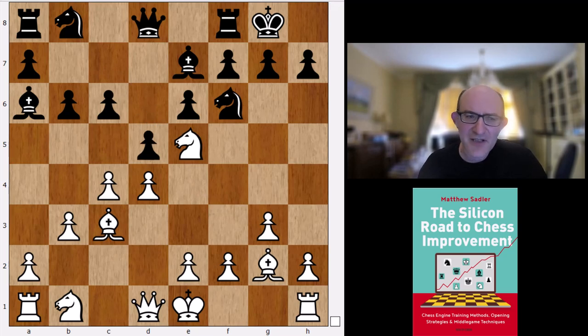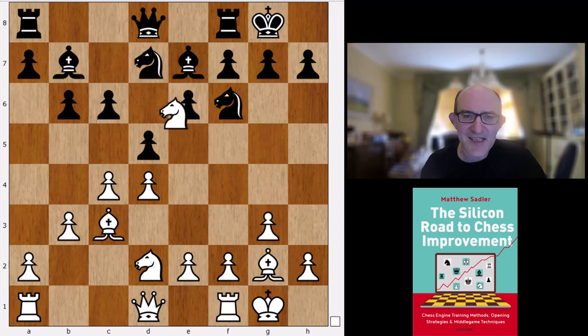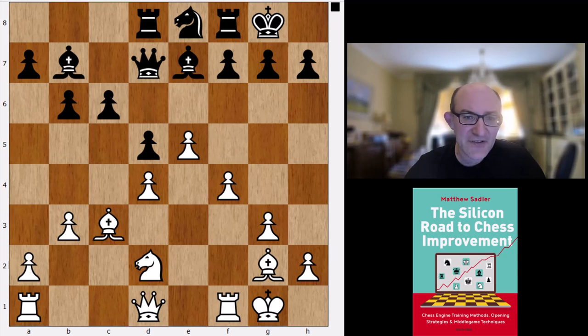After Nd2, Bb7, castles, Nbd7, takes takes, e4 and Rd8. Quite interesting here - e5 is a novelty from Koivisto. After Ne8, takes takes, f4, this is a pretty unclear position - 0.31 according to Koivisto, but plenty of play. So yeah, quite interesting stuff there.